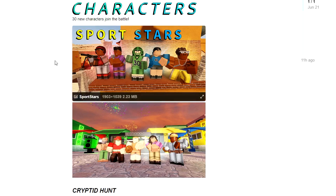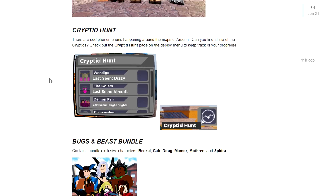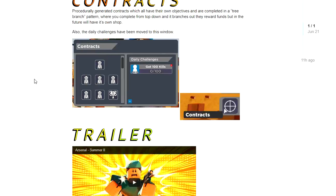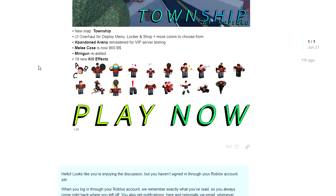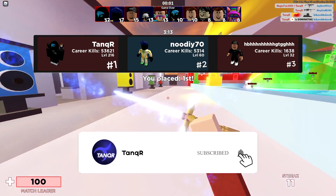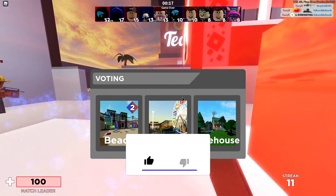30 new characters. Can you find all six cryptids? Check out the hunt page. Exclusive rewards with the Battle Pass — that's a good thing because it means we get a lot more rewards. Contracts generate with their own objectives in a tree-branch pattern. They reward funds, but in the future will have their own shop. New UI. Abandoned area remastered. Melee case is now $900. Miniguns re-added, and 19 new kill effects. I hope you guys enjoyed the video — if you did, be sure to give a like, subscribe if you're new, turn on notifications, and I'll see you in the next one.